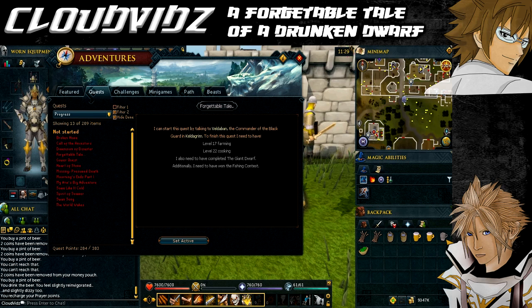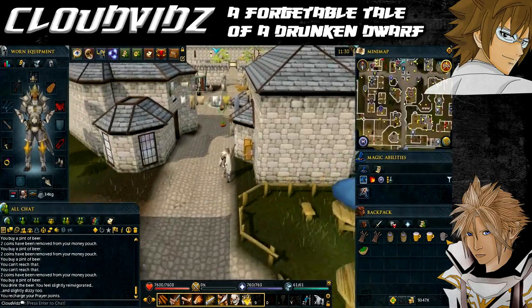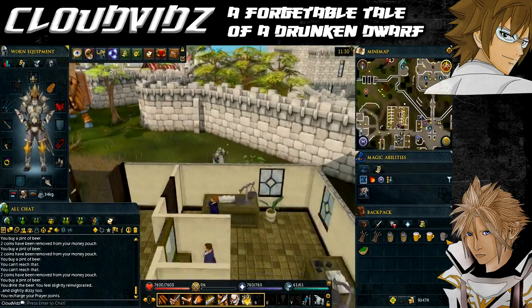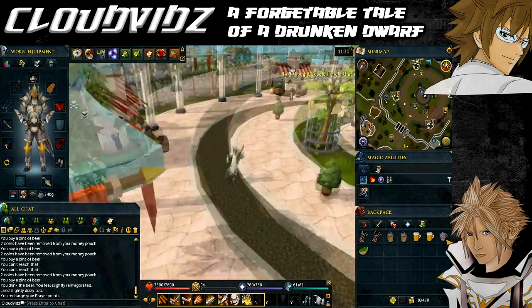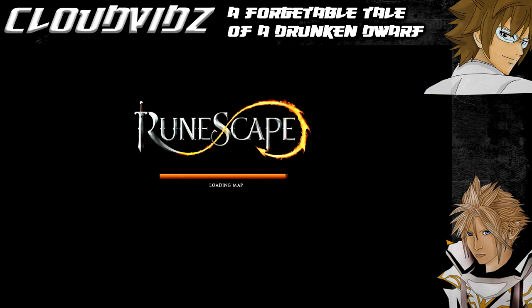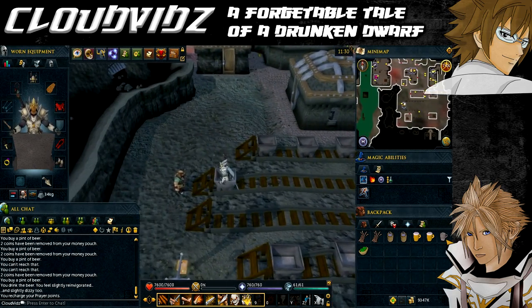Now onto the quest starting point. We're currently at the Varrock lodestone, accessible via the lodestone network. The fastest way to reach Keldegrim is by using the cart trapdoor in the northwest part of the Grand Exchange. Alternatively, you can teleport to the Fremennik Province lodestone and head northeast to find an entrance to Keldegrim city, reached by boat.